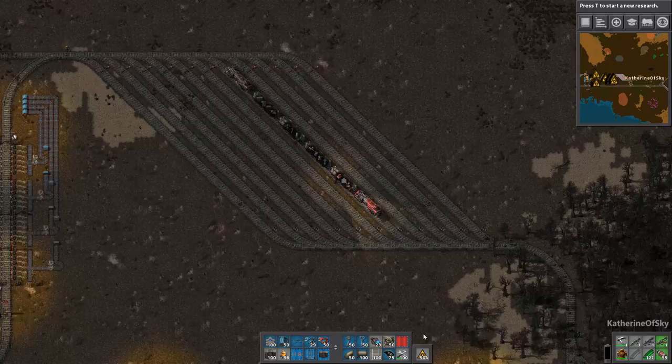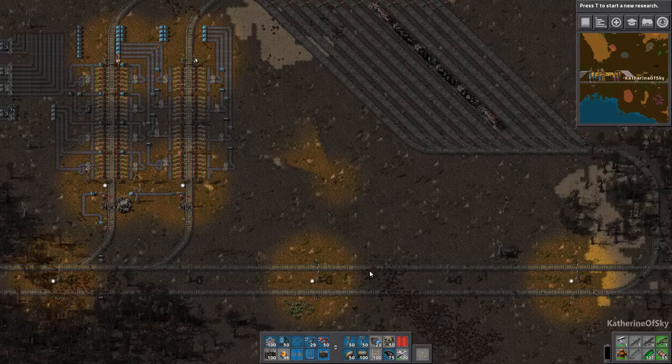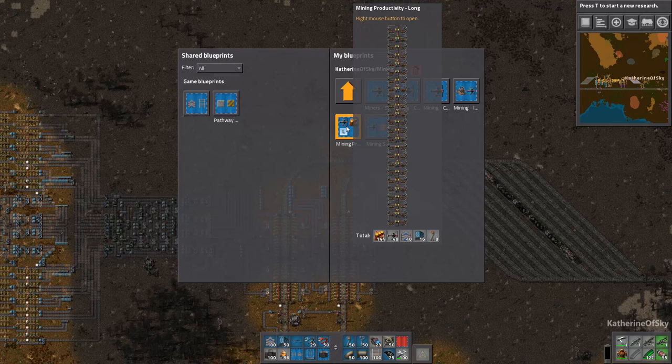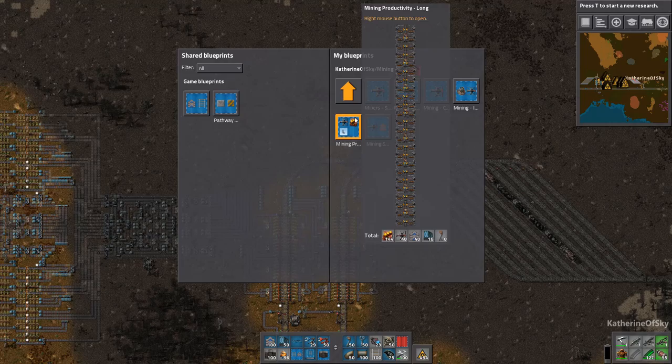Do we have any productivity modules? Probably not — we're still short. However, I do feel like... let's go get a productivity module for the miner. Wait, I might have a blueprint for this already. Mining, small, compact, red. Mining productivity, long — yep, that's what we want. Compact, small — okay, that's fine. That'll work for me. That's exactly what I wanted.